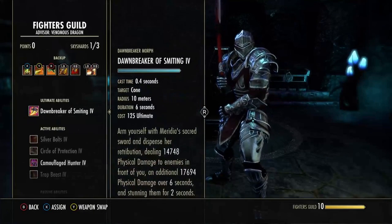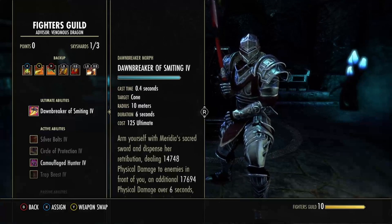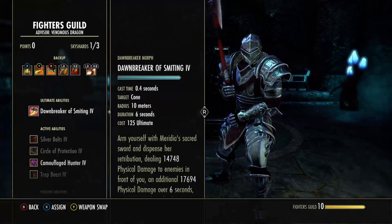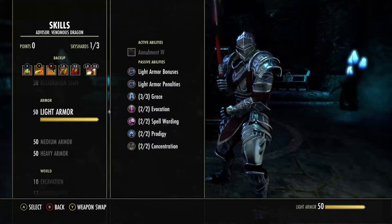Your next option would be Dawnbreaker of Smiting. It can give you a little bit more weapon damage, still good for that little bit of a stun and burst damage, and still cheap too.